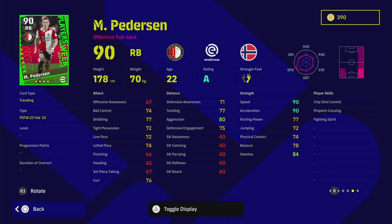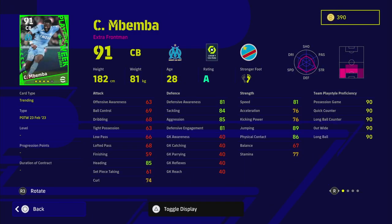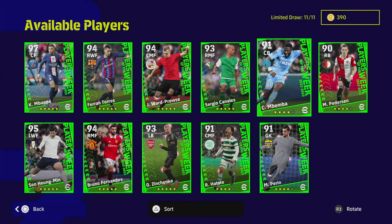Pedersen rounds off the lower-rated group — he's got fighting spirit which helps with stamina, good pace and aggression, 90 speed, 90 acceleration, not bad at all. But passing and dribbling are kind of low for a right back so you won't be getting up and down the pitch that often, and stamina needs to be about 90 for that. Then Mbemba — I think he played for Newcastle at one stage. Fairly average defense stats, highest being aggression, 81 acceleration, 76 speed, 89 jumping. He's more of an aerial player. A skip for me.